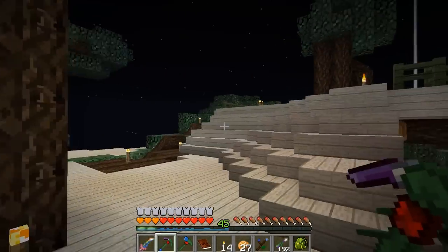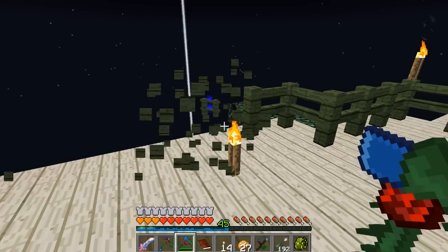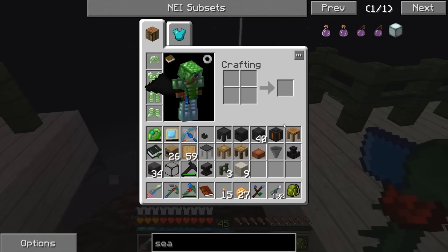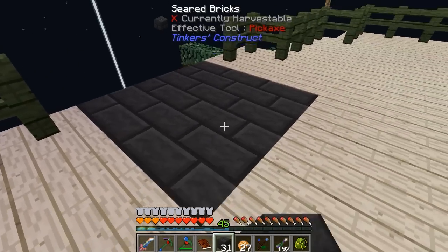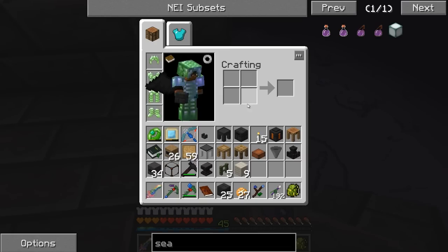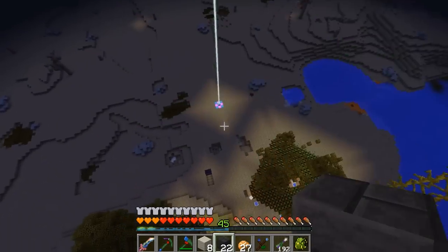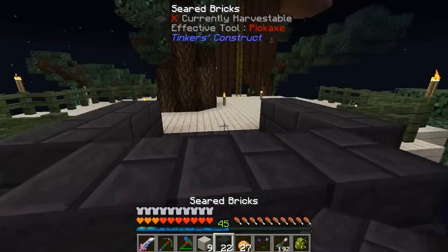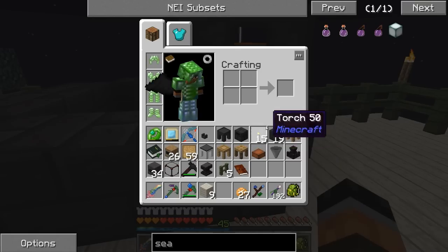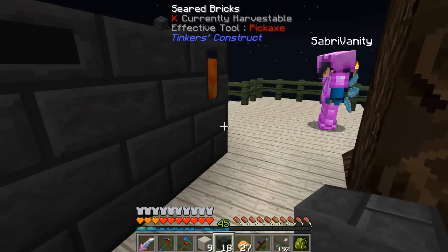We've got a couple areas planned out for certain things. We're thinking up here being our tinker's area. This is why I grabbed everything. This platform looked so small — I was like, how is he going to fit all of that stuff up here? We originally said blacksmithing area — blacksmithing I think would be fine. It is kind of a cool blacksmith area. Like, you walk up and there's like this tree branch coming through the floor. It's a cool area, aesthetically. I really like it.